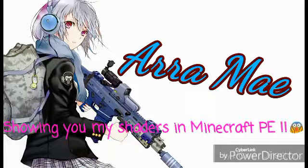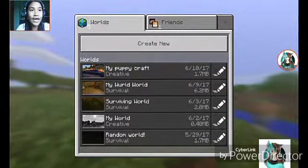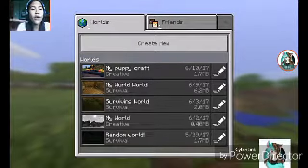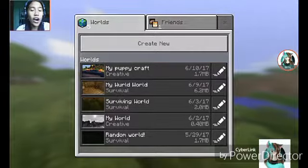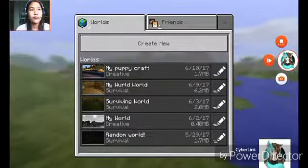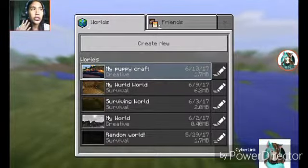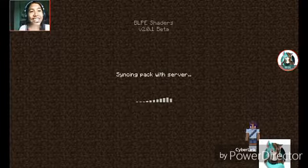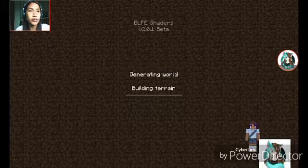Hello everybody, this is AramayGamer, and today I'm going to show you my Minecraft shaders. I know I only got one shader, so yeah, let's just go to my Puppy Craft. I just created a new one — as you can see, there is a skin there on the side. Okay, it's building terrain right now.